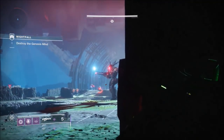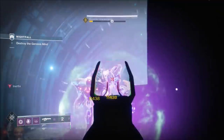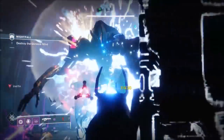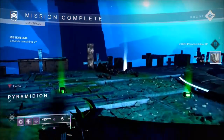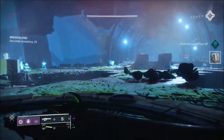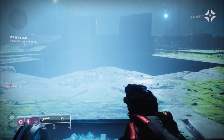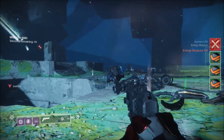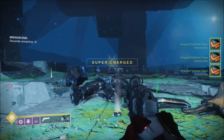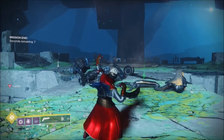I'll reload and then hit him once in the head, then stomach, and there you go. That is the run on the Pyramidion. The Pyramidion drops the Silicon Neuroma, which is now a primary — a primary sniper — with just about max range and impact, around 90%. I hope you've enjoyed the video, guys. If you do, leave it a like, check out my montage, and I will see you guys in the next video.